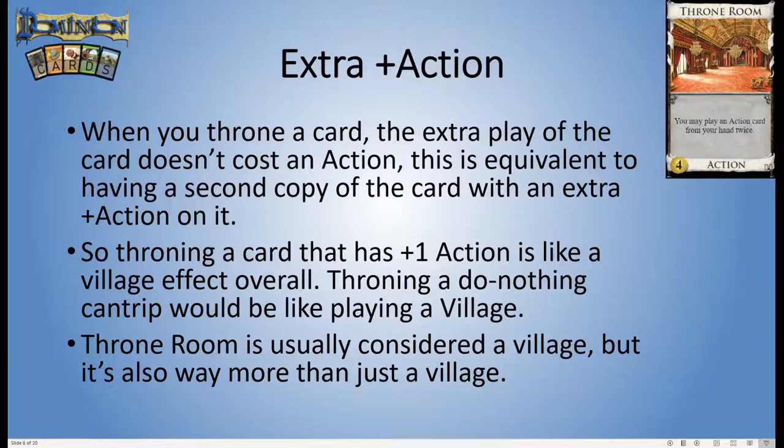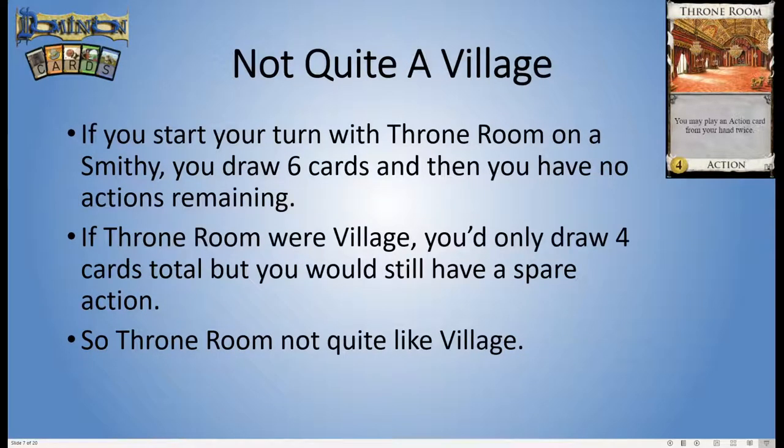Throne Room isn't just another village pile — it's a very different card. If you have a Smithy and a Throne Room in hand and you play the Throne Room on the Smithy, you play the Smithy twice, you get six cards, which is really good. But then you don't have any actions left. If you swap the Throne Room out for a Village, you play the Village first and then the Smithy — you've drawn four cards in total, which is not as many, but you still have one action left. Throne Room doesn't quite work like a regular Village in that regard; it really depends on what you play it on.